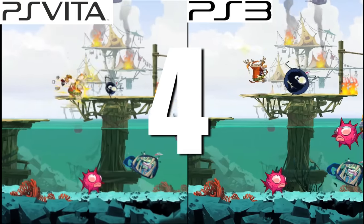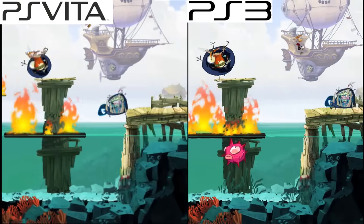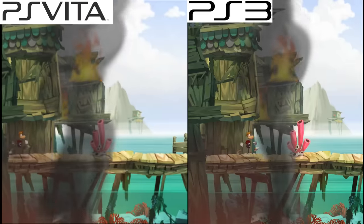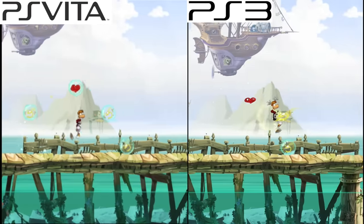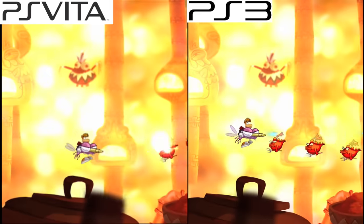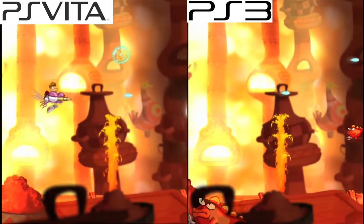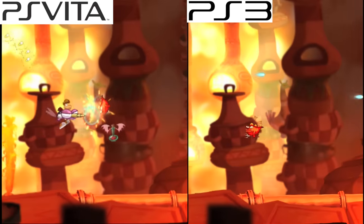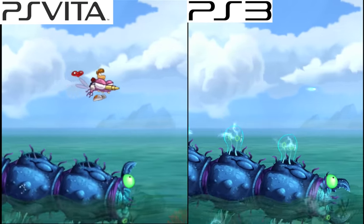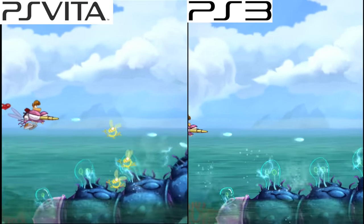Number 4: Rayman Origins. I really like this game — the platforming is fun, the graphics are gorgeous, and the soundtrack is phenomenal. There's virtually no difference between the two versions. The only thing I noticed was a slight framerate drop during the loading screen; outside of that, the rest of the game ran super smooth. This is an exact like-for-like of the console version. Levels are short and to the point — if you're looking for bite-sized gaming on the go, Rayman Origins on the PlayStation Vita fits the bill perfectly.